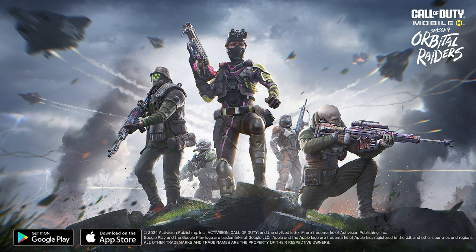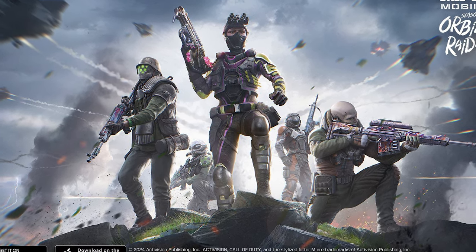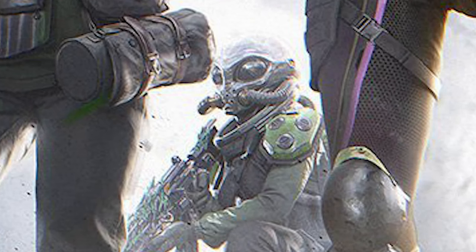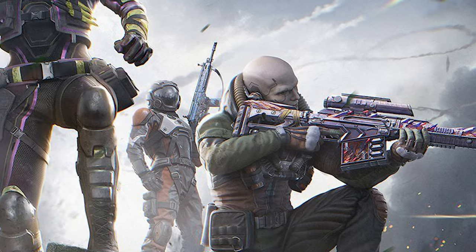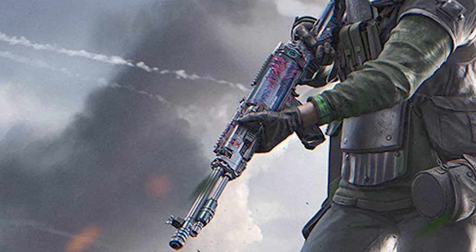Now let's talk about the new battle pass in season 9 — and like I mentioned, it's going to be an alien-themed season. These are the four character skins we'll be getting in the season 9 battle pass. All of them are great looking, but if I had to choose one, I'd pick the alien one all the way in the back — I think that one is going to be in tier 50. You can also see the different weapon blueprints in the battle pass, and the new weapon of the season will be the Type 63 blueprint.